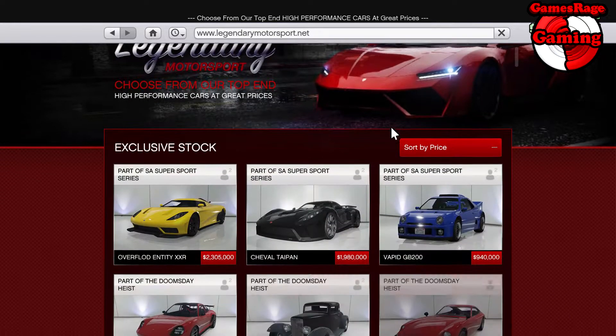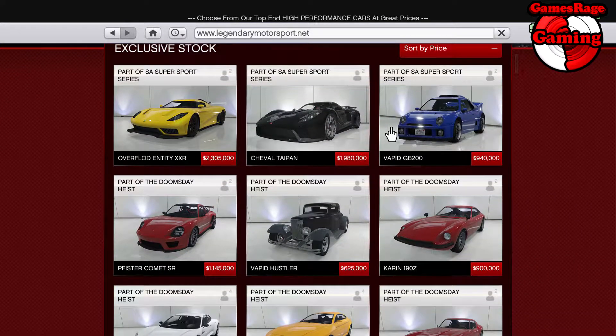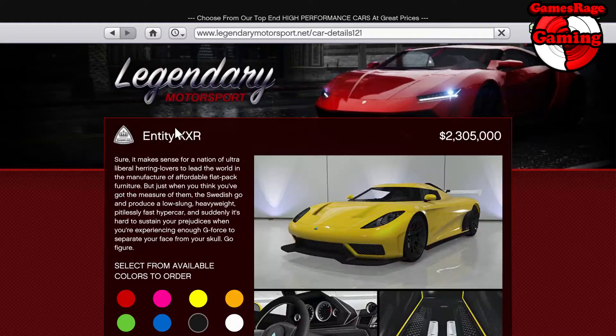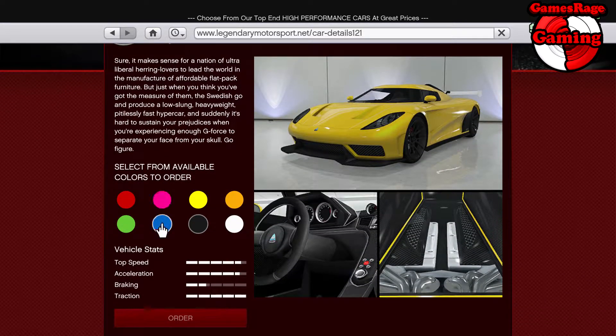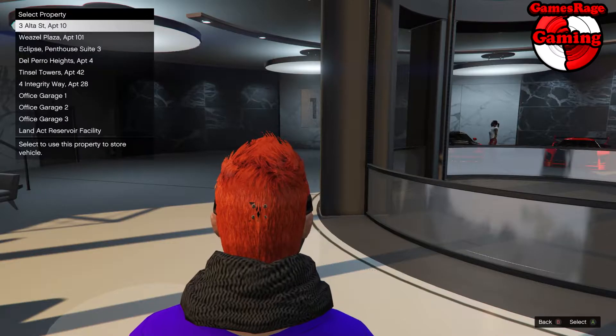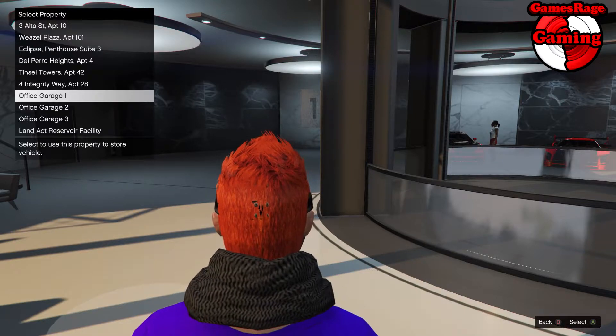If you want to purchase this, all you need to do is head over to the website. As you can see, this is the brand new set of cars which has been released — one of five — and this is the most expensive car released in the new update at a cost of 2.305 million. Don't forget you will need roughly another million to spend on full upgrades.